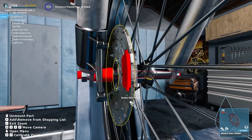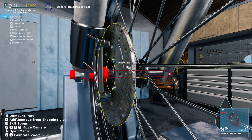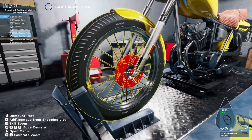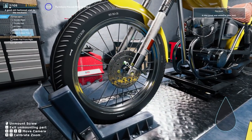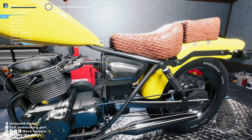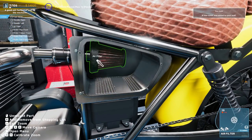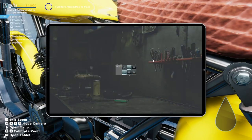Brake pads — do I need to take that part off first? Yes, get that part off, then we're gonna have to take off the entire wheel. Hold the line — brake disc front, got it. Brake disc front, brake caliper front, brake pad front left, brake pad front right, light rear — got all these things. Air filter cover — found it. Zooming in — she's gross and disgusting.